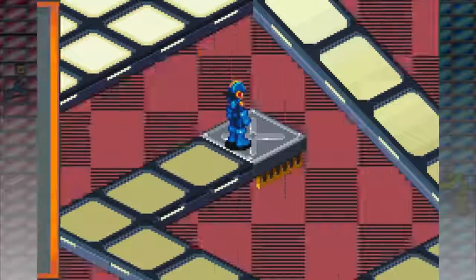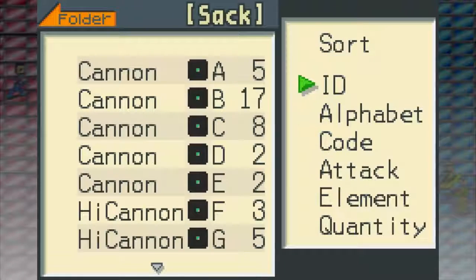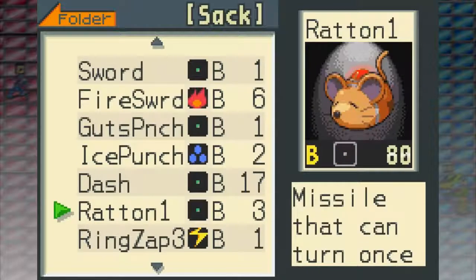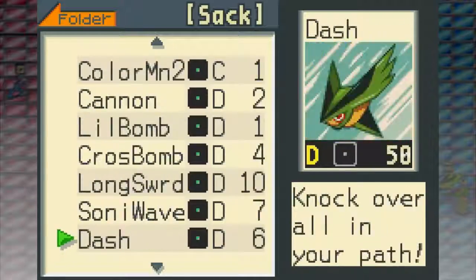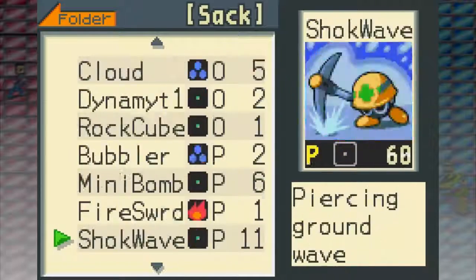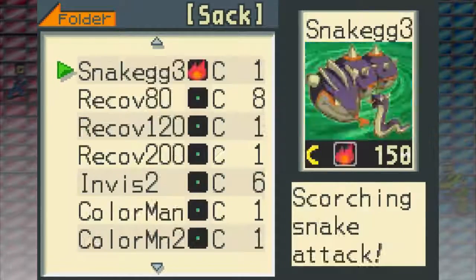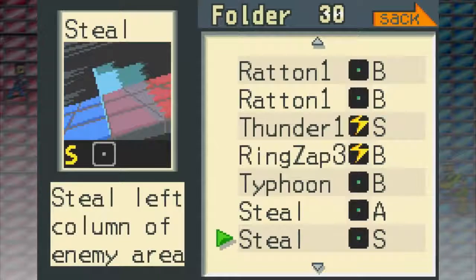Hurricane L — which reminds me, the Hurricane, or at least Cyclone, that I have equipped is garbage, so let's replace it. Preferably I'd like the Protoman chip on there, but I have too many Navi chips. My options are pretty limited, so a Raton it will be. It's a little boring, but it's better than Typhoon.